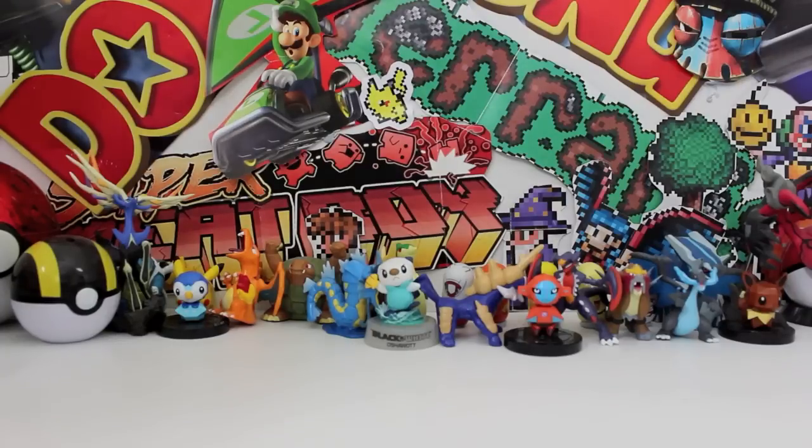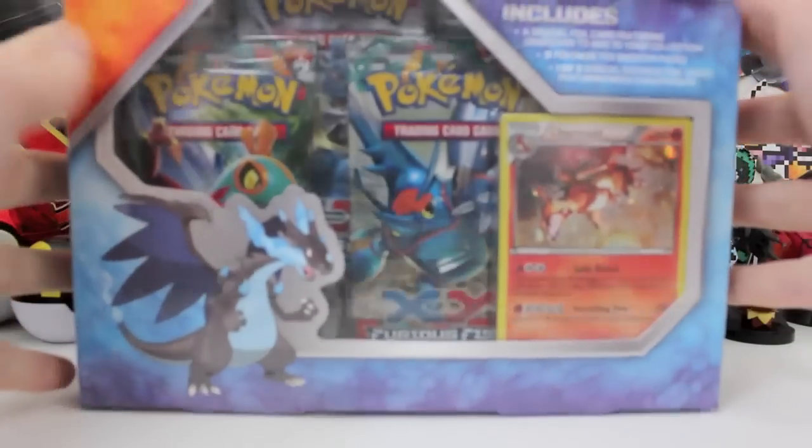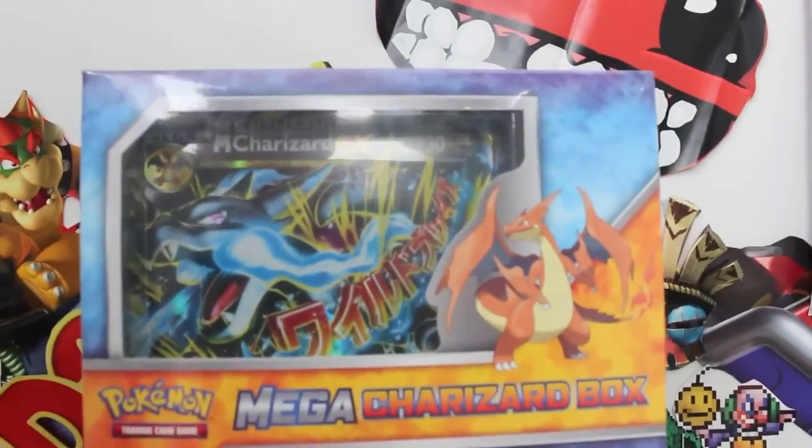What's going on guys and welcome back to a very, very special Unlessed Elite video. Oh my gosh, I cannot believe this is happening right now. Thank you so much, Pugs. This is absolutely insane in the flipping membrane. But guys, I have got a product 15 days earlier than it's meant to come out. I'm talking about the one, the only, Furious Fist Mega Charizard EX box.